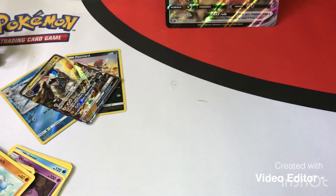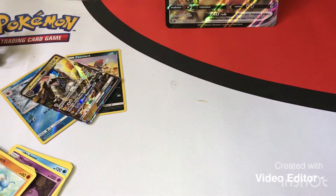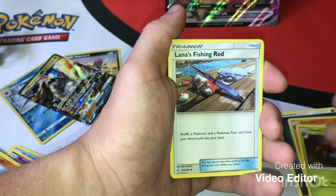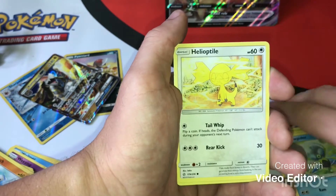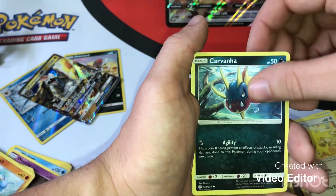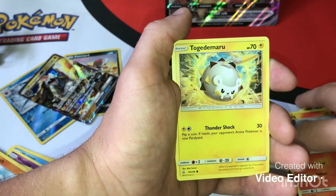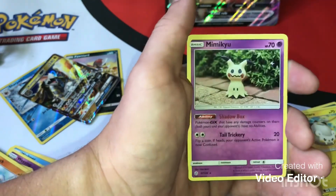Next we're doing Sun and Moon Cosmic Eclipse — that was a surprise to get that GX out of there. Well, things do come when you don't expect it. Energy, Aerodactyl, Gloom, Lana's Fishing Rod, Dunsparce, another Helioptile, Carnivine, a cute little Tepig sleeping, Togedemaru, a Floette, and a Mimikyu.